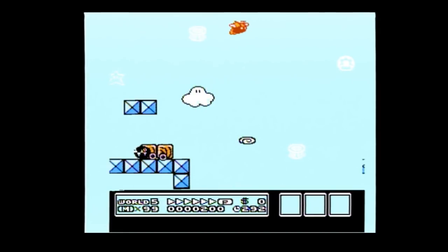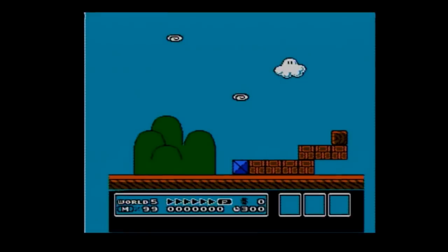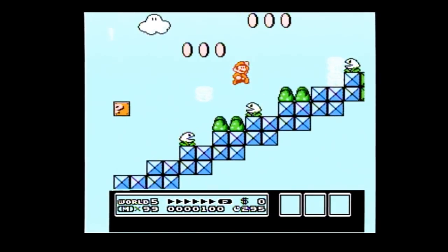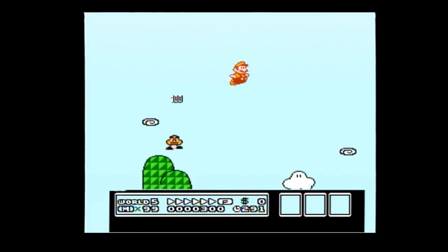Two things will happen depending on how you built your P-Speed. One, you'll land on the Paragoomba — in that case just hold A and you'll bounce right off. The other is you'll land on the three vertical blocks — in that case you're going to want to jump off, because if you run off those you'll lose your P-Speed. So yeah, that's how you get P-Speed in 5-1. I hope it works out as well for you guys as it has for me. Thanks for watching.